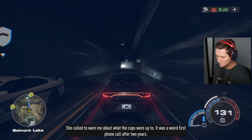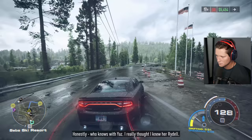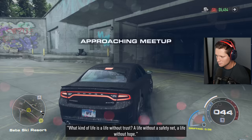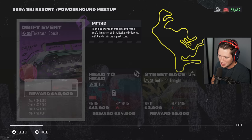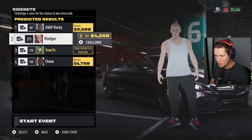This thing kind of tends to the drift side of things, which is nice. Any word from Jasmine? She called to warn about what the cops were up to — a weird first phone call in two years. 'What's her deal?' 'Honestly, who knows.' 'I really thought I knew her.' 'Don't be so hard on yourself — what kind of life is a life without trust, without a safety net, without hope?' 'Are you reading that from your book?' 'Yeah, this book has changed my life.' Rydell's been doing his reading — that's good.